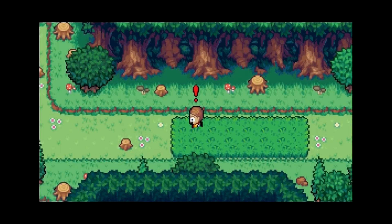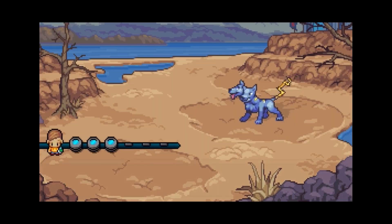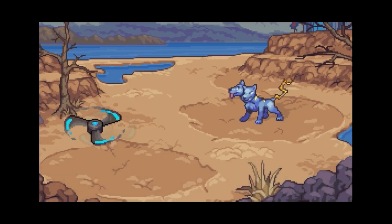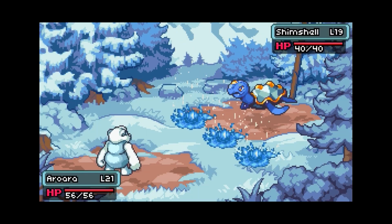Here we get to look at some of the Coromon we'll be encountering, and I'm really feeling these designs. I haven't seen a design in this trailer that I don't find appealing. The developers clearly found a formula to create these old-school animated sprites and make them feel extremely alive. Shout out to this two-headed dog and Shimshell over here — y'all gotta be mine.